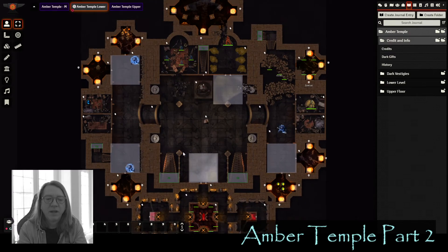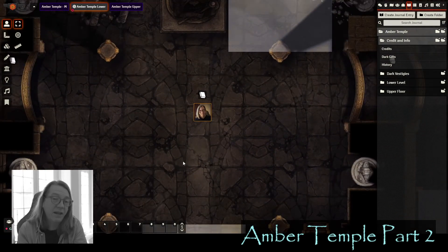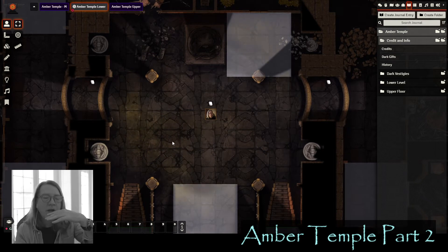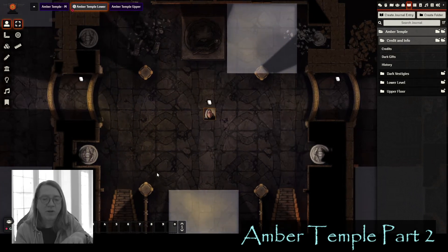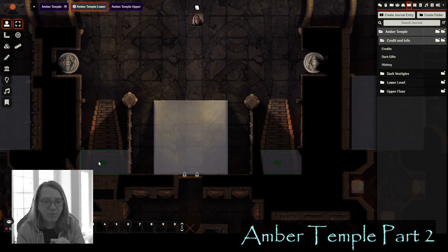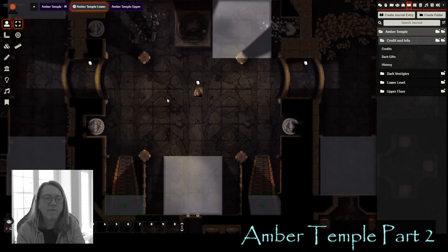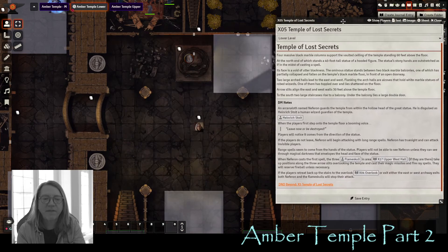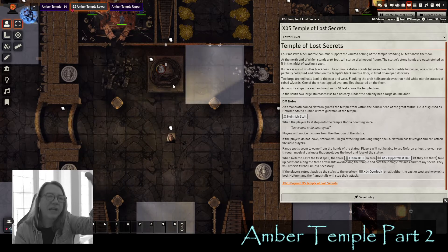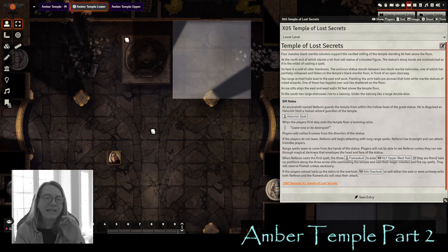Let's jump into it. We're exploring the lower level, starting with the main temple area — X05, the temple of lost secrets. You can see this from the upper level when looking down from the balcony, and two giant stairwells lead down. The one thing you'll notice down here is a large 40-foot statue at the far end of this temple. Inside the statue's head — it's hollow, with a secret door in the back — is an iconoloth that has disguised itself as a wizard named Henrik Stolt.